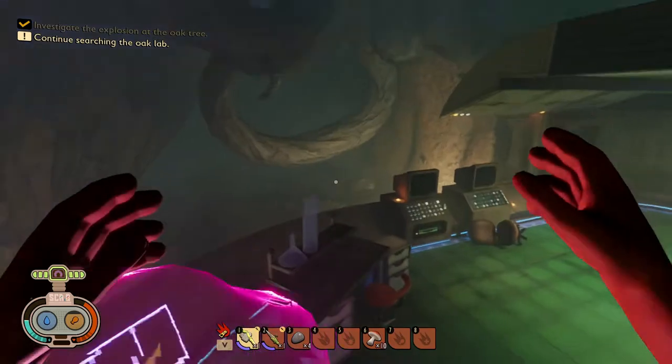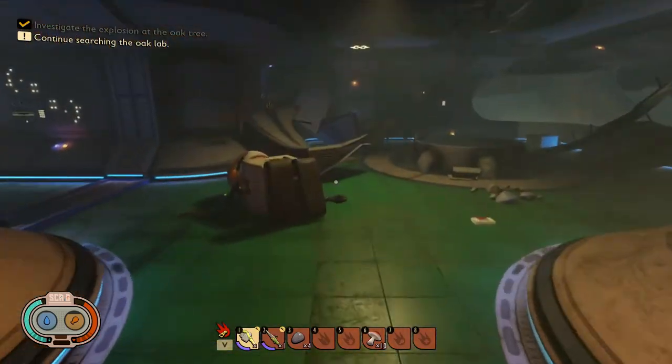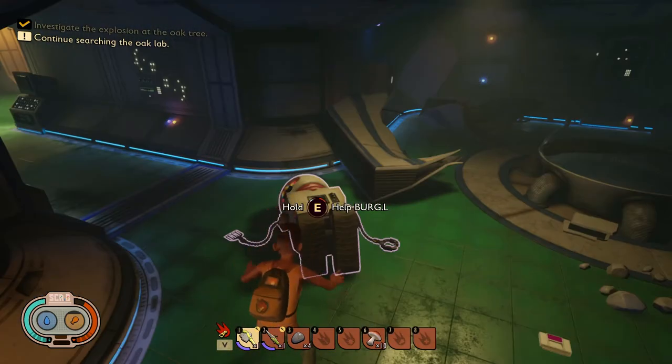You can get more raw science by doing quests. There's some right here — give me that 500. There's also the investigator right here if you need to investigate some new items. We're going to help Burgle up here by holding down E or whatever your function button is.